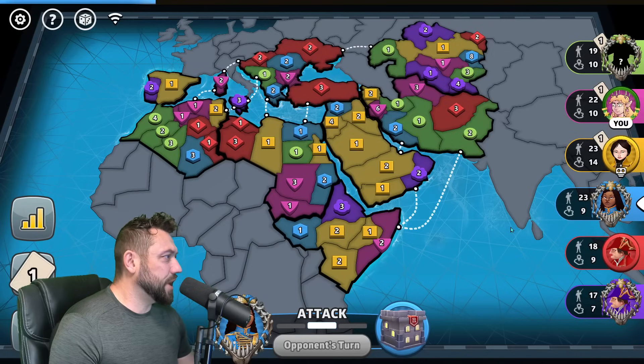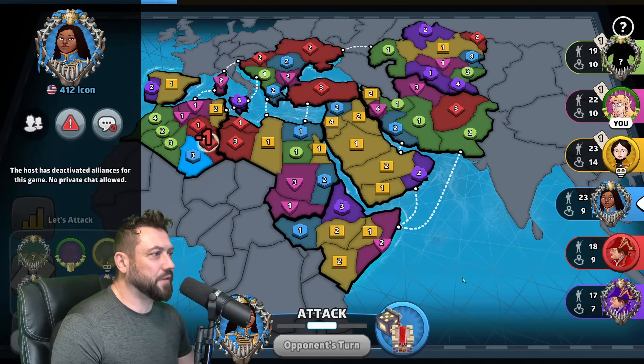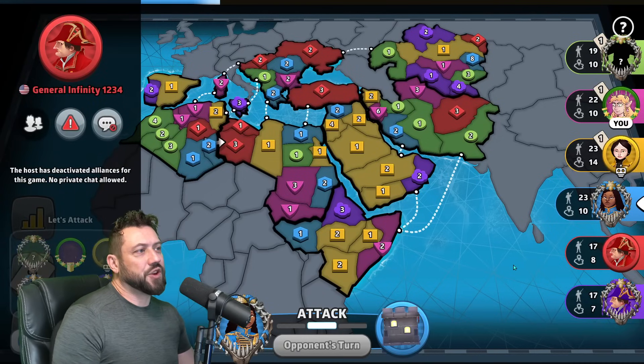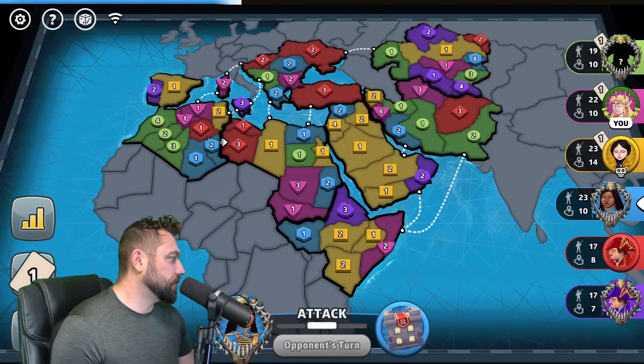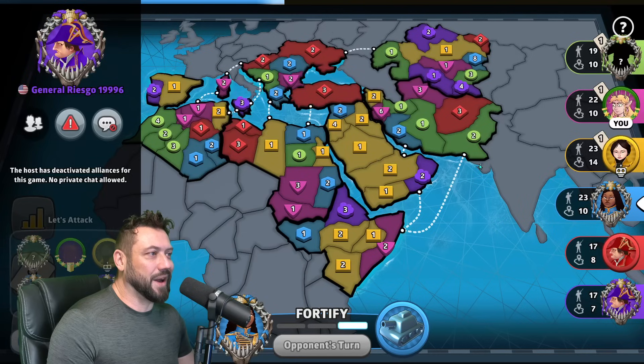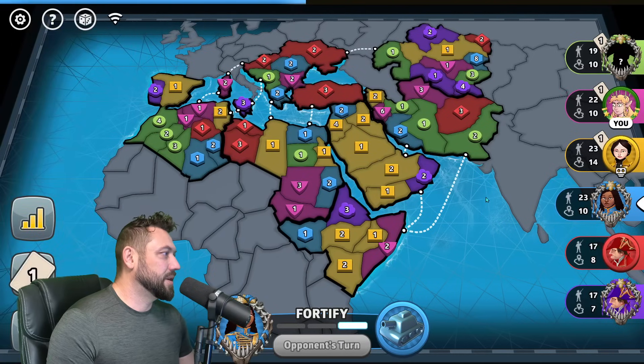In the first position we have General Chuong 19945 from Poland, playing green. I'm in position two, playing magenta. Third seat is yellow, an expert AI. Fourth seat is 412 Icon from USA playing blue. Fifth seat is General Infinity 1234 playing red.